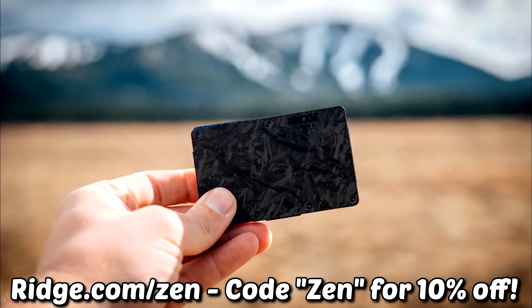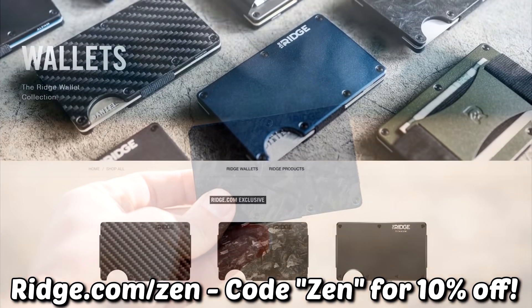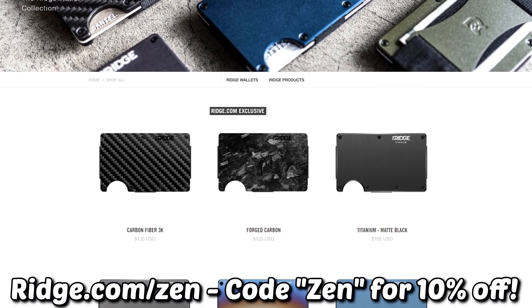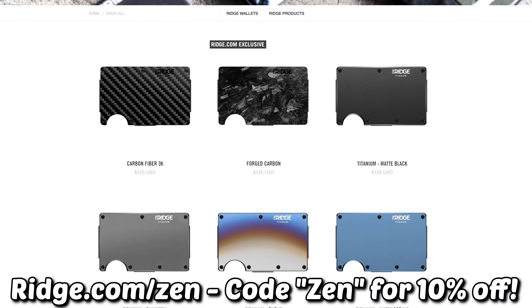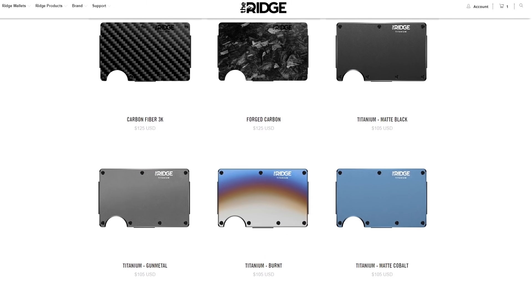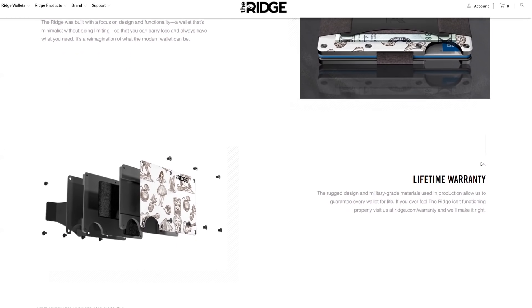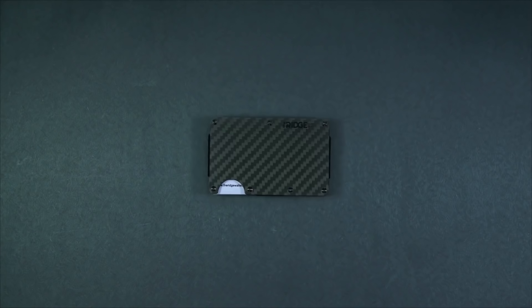Down below there's a link that'll get you 10% off your purchase of a Ridge Wallet when you use code ZEN at checkout over on ridge.com. They offer a bunch of different colors and styles, ship worldwide, and you'll get a nice discount when you apply code ZEN. I've been enjoying my Ridge for nearly a year at this point, and if anything happens they guarantee it for life, so head below to check it out. Thank you to Ridge for the continued support.